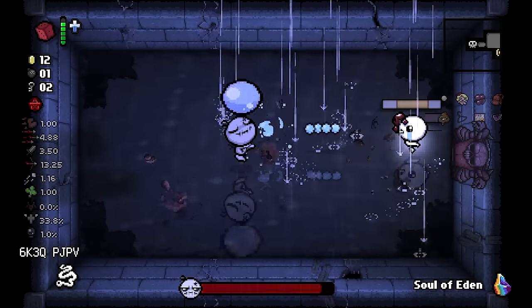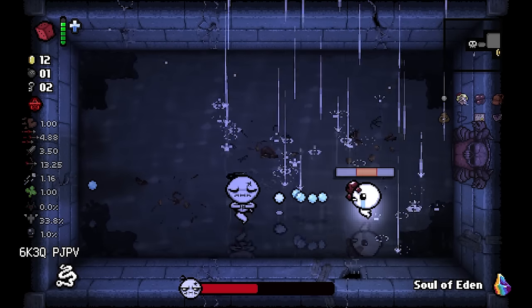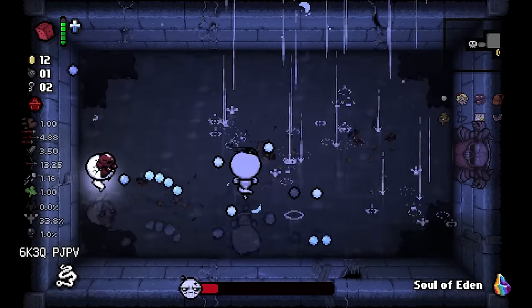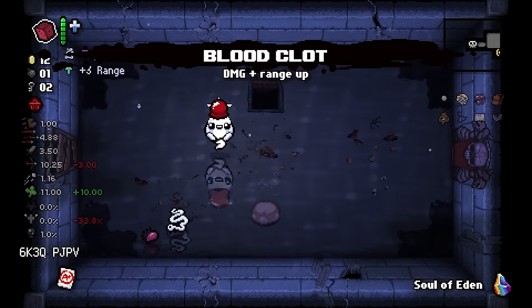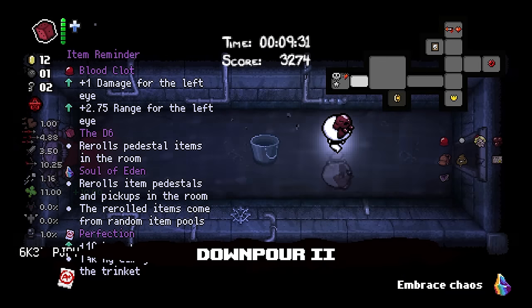Hopefully we get angel room here because then I can use a roll as well - soul eden, that'd be super cool. Got him - nice! Angel room! You bitch. We take Perfection. Blood Clot is nice. I need one more bomb for Mines.